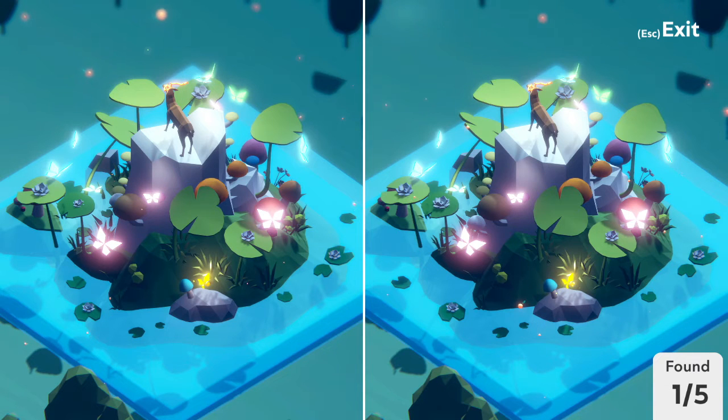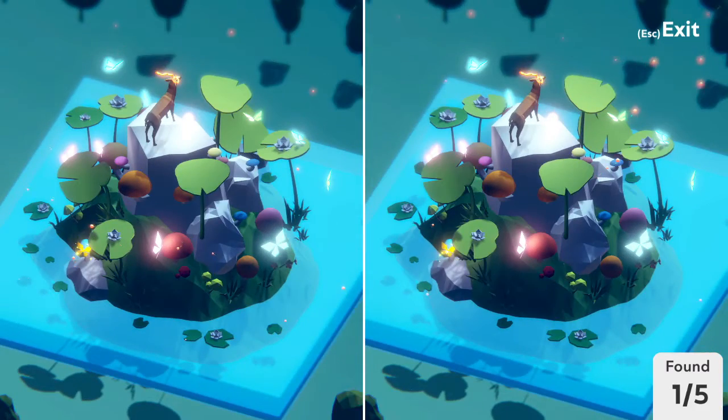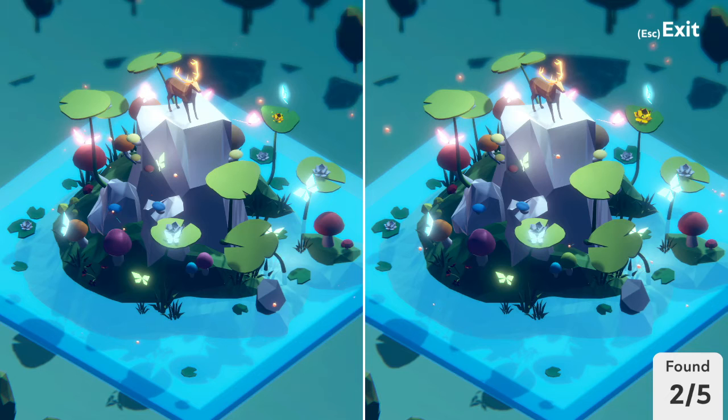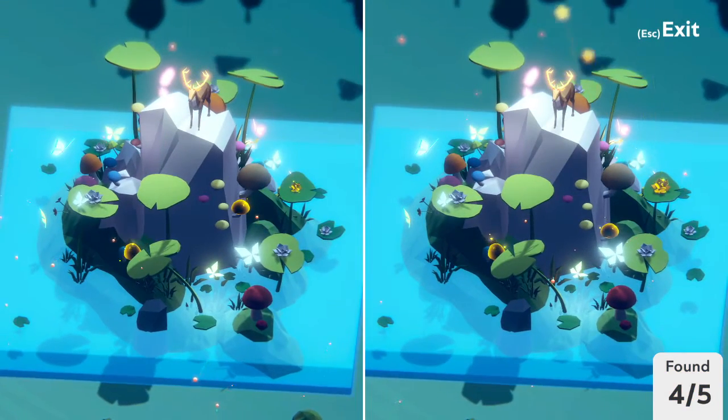You've got another deer with glowing antlers, glowing butterflies — a lot of glowy things, a lot of bioluminescence going on in this scene. That's already one difference found. Yeah, this flower is also a different size. I wonder if these mushrooms might be a different size or a different color. It doesn't look like there's anything weird going on with the deer itself. This mushroom's a different color though. And this mushroom is a bit lower on the rock in the second scene than in the first — a little bit of an elevation difference.